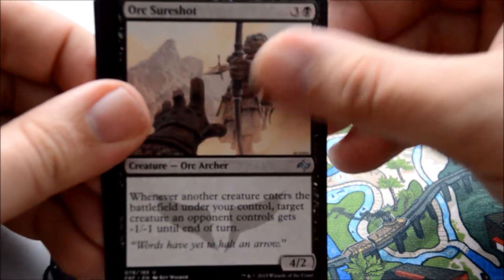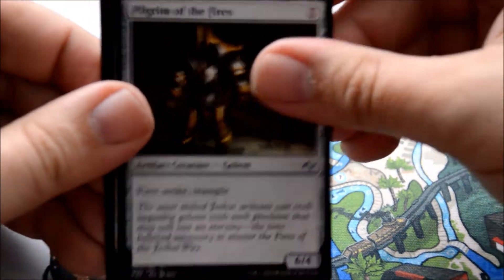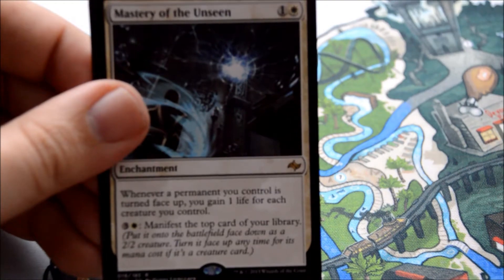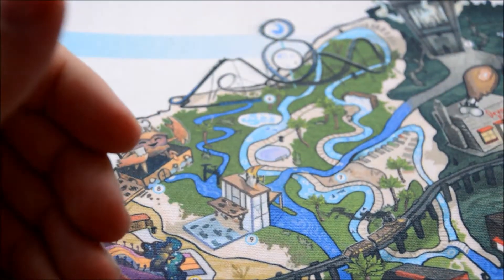Our first uncommon is Orc Sureshot, Grave Strength, Plague of the Fires, and then Mystery of the Unseen is our rare. Mana sync — like game unlimited. Feels like it has so much potential to be good, but it just costs too much.